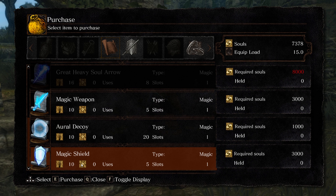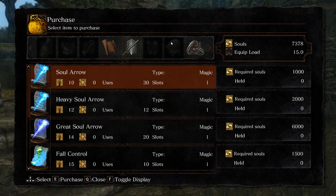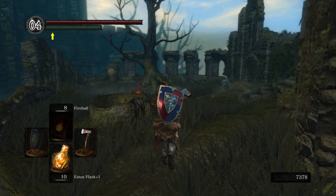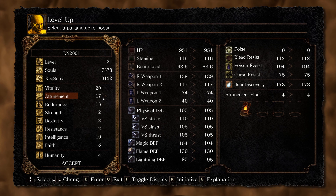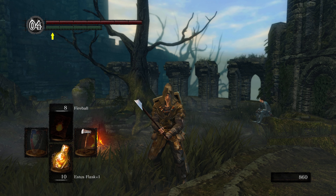There's nothing here that we're going to purchase if we're going for pure pyromancy like we currently are. Although eventually we are going to want the Bellowing Dragoncrest Ring — it is very good if you're doing a mage or a pyromancer build. So eventually we definitely want to get that. Now we're going to go to the fire and level up, putting two into attunement if you can. Well, that's going to do it for this episode, guys. Don't forget to like, comment, and subscribe, and I will see you in the next episode. Bye!